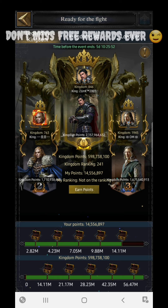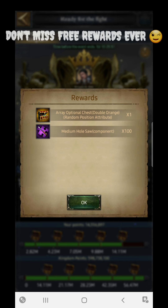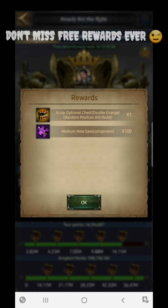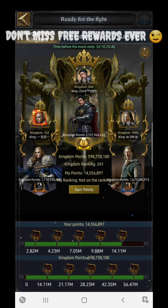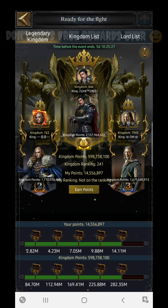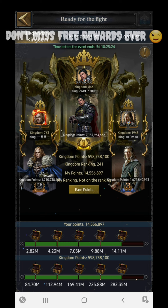You can get two double orange attribute array optional chests if you complete 14 million points in your personal ranking, and you can get one single orange attribute array optional chest if your kingdom has completed 282 million points. These are the things you need to target. Now let's come to the main point.